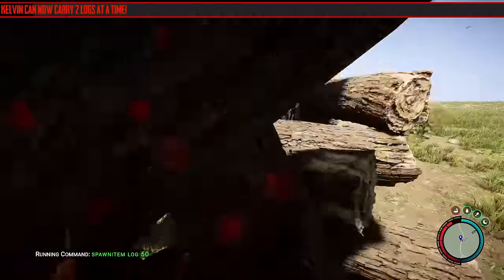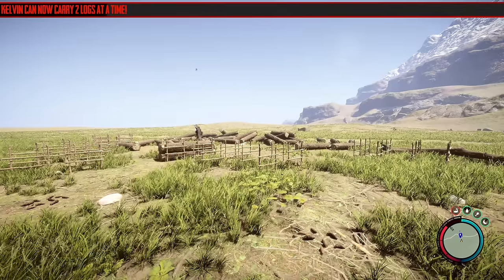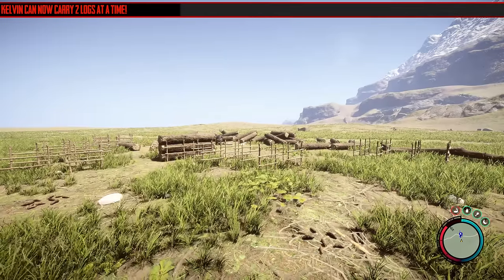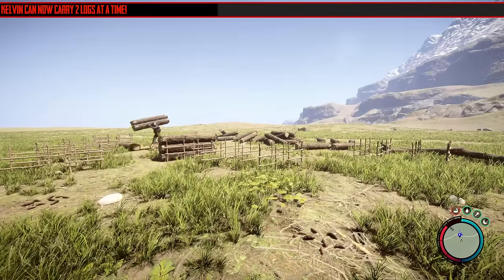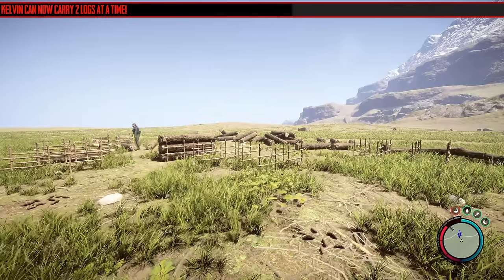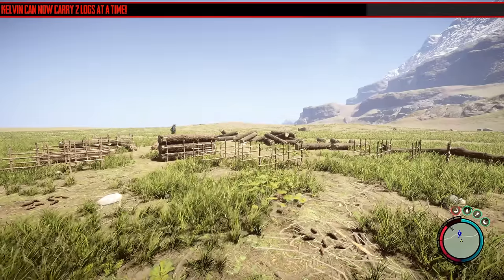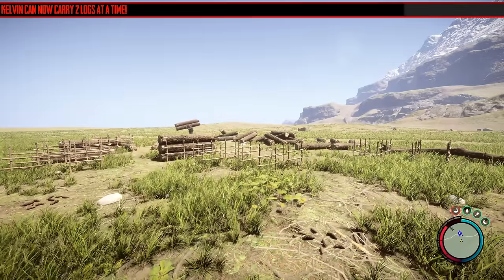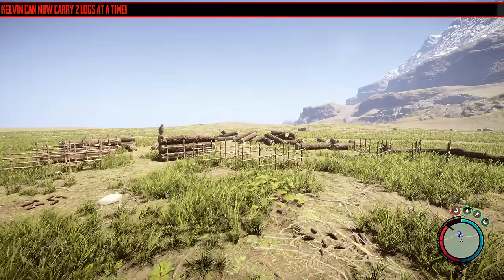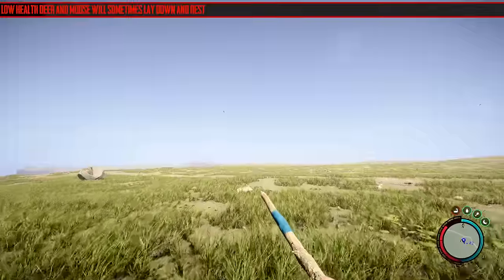Kelvin can now carry two logs at a time. I did a test to see how efficient this actually is and he's basically twice as efficient now — he can move logs much quicker. What I learned recently is it was better to get him to clear the area rather than fill log holders because he was just too slow at moving logs. But now that he can move two at a time, it's very good. It's possible they didn't add this originally for balance purposes — Kelvin really doesn't move this fast. I've got it on timescale times five.